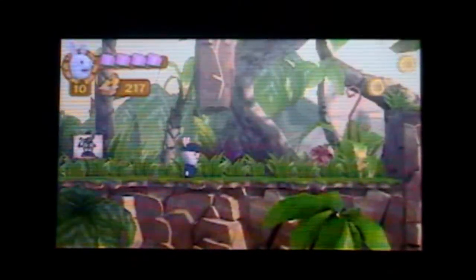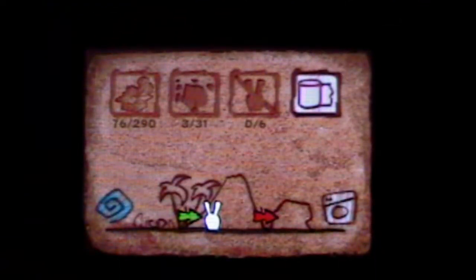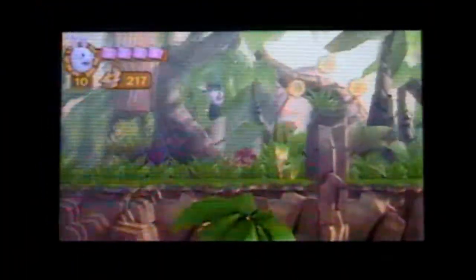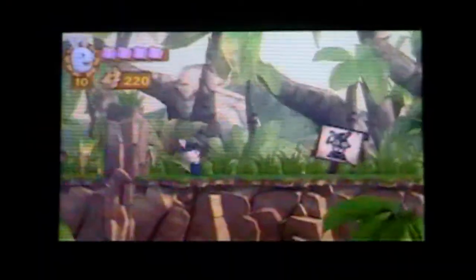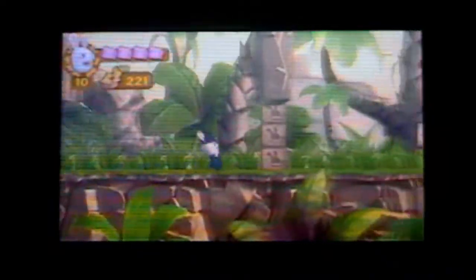I'm going to slide this up and show you what's on the bottom screen - it tells you the stuff you've collected and shows the little rabbit head tracking how you're progressing through the level from where you started to where you're going to finish. Those arrows are checkpoints, so I've gotten past one checkpoint. I'm having a lot of fun with this. It's a really cool side-scroller and the 3D does add a bit to it.